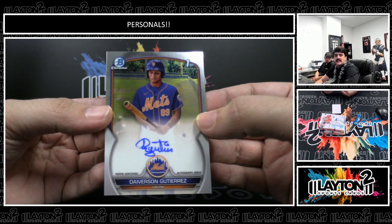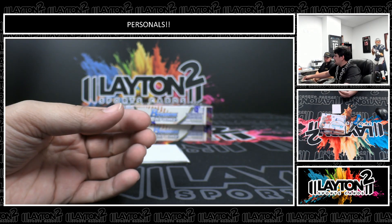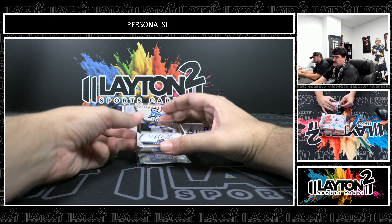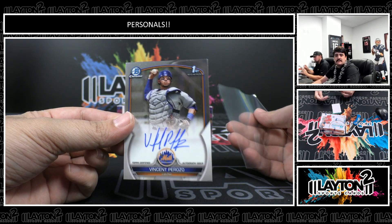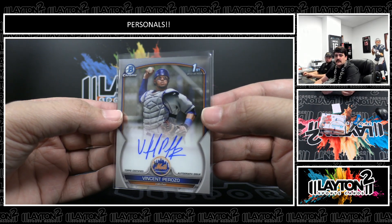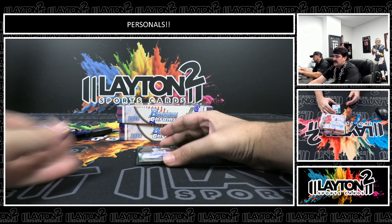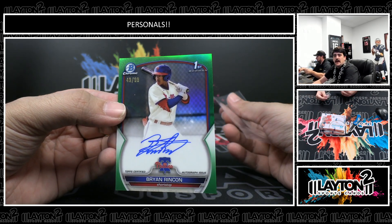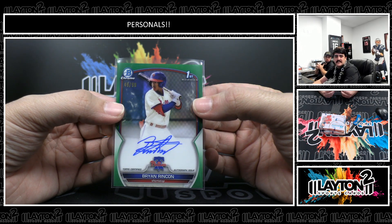There's a Davison Gutierrez first Bowman auto, base auto Mets. This one is another base auto for the Mets — it's a first Bowman Vincent Perrozo, another one who was in 23 Bowman, just no autos. Perrozo for the Mets. And this one is to 99 — true green first Bowman auto, Brian Rancon, Phillies shortstop. True green first Bowman auto to 99.